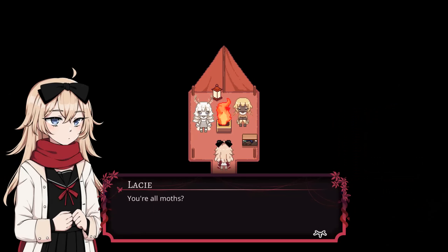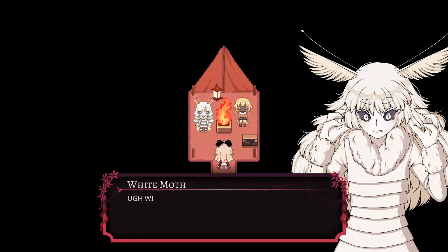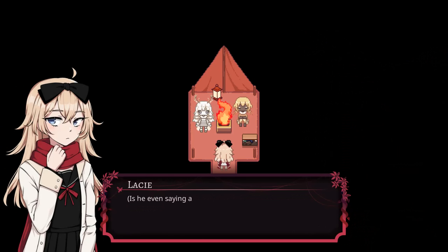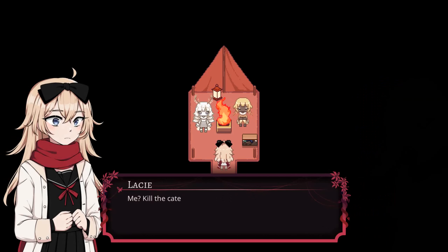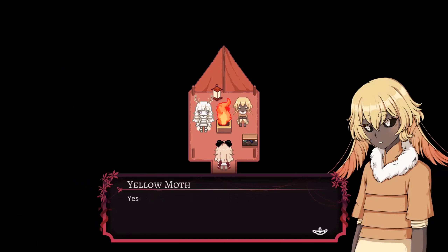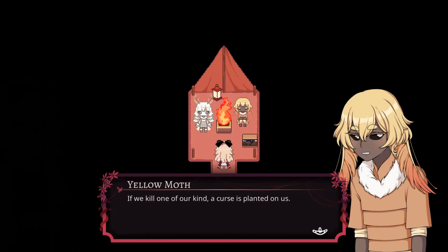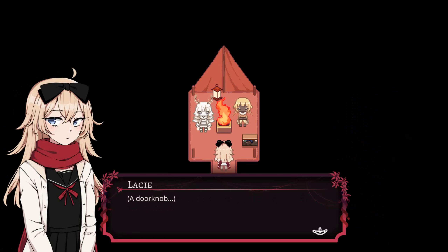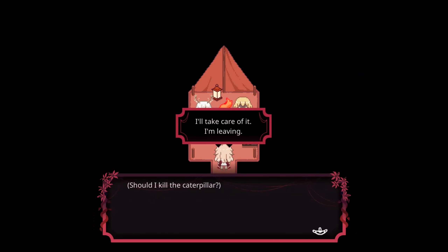They're all moths! 'We won't be for long because this obnoxious brat is going to make me kill myself.' 'Would you be so kind as to kill it for us?' Me — kill the caterpillar? 'Yes, yes — why don't you do it?' 'If we kill one of our kind, a curse is planted on us.' 'Please kill him for us, we're willing to reward you with this doorknob.' A doorknob! Should I kill the caterpillar? I mean, I guess.